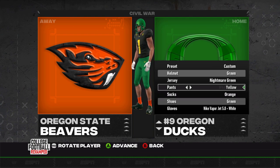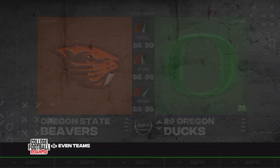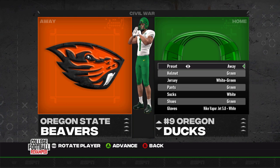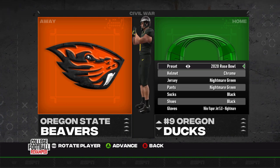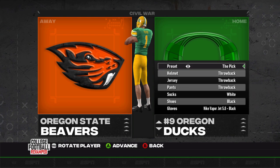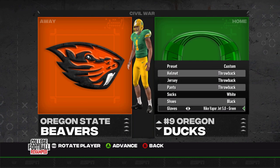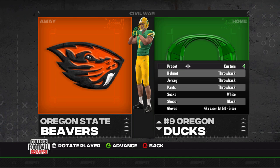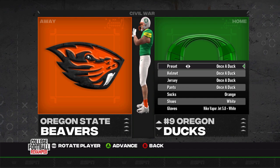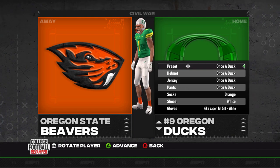We could just scroll through and get some crazy random stuff — apparently we have camo socks and orange socks as well. Let me back out real quick so we can show the alternates properly. So many cool looks involved: 2020 Rose Bowl, 2015 Rose Bowl — I love these ones. The throwback one, a reference to Kenny Wheaton, such a great throwback for the Ducks. And then my favorite — the once a duck. If you look at it, it looks like a duck: the orange face mask as the bill, the orange socks as the webbed feet. Just so fantastic. We'll load in because I'm curious to see how they got that helmet.